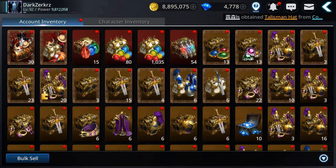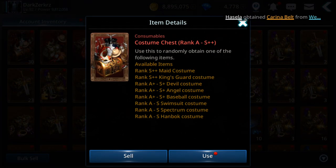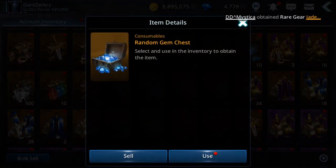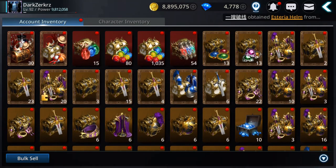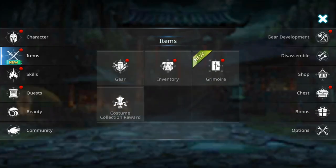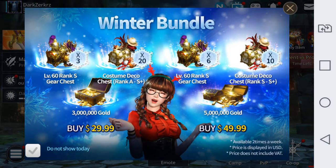Hello guys! Welcome back to Darkness Rises Tips and Tricks. Today I'm gonna open 30 or more costumes from the current Trophy Shop event to see if I get lucky, if it's worth it. Maybe I'll open more if I see I'm getting something good. Also I'm gonna open random gem chests and power up more, maybe reach 10 million on my Berserker on the new account. So let's go.